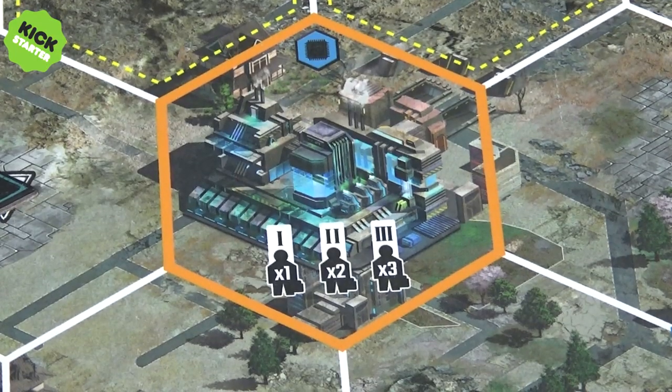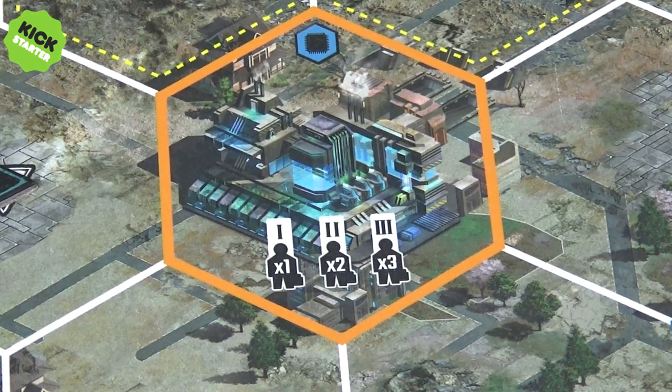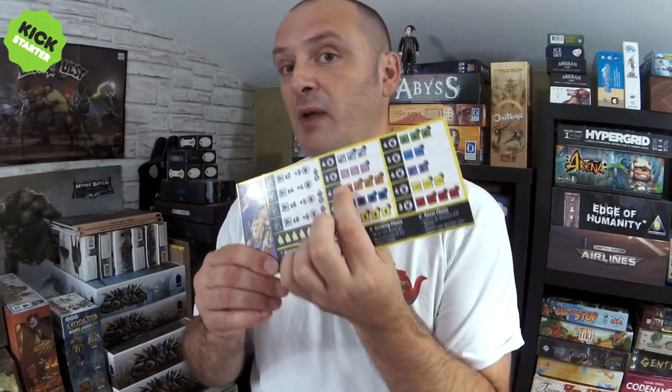Now, if you're the second player to go to that building, the cost is going to be two workers plus the value marked on your player board, along with the amount of resources that you get. You can see where this is going.